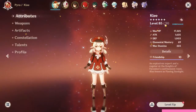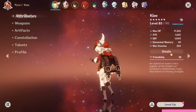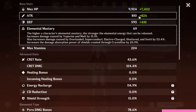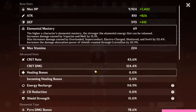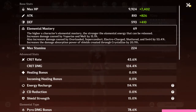Here she's level 85, she is almost at 90. For mine I have 810 base attack, 826 from artifacts and weapons. I have 43.6% crit rate and 124.4 crit damage. You want to make sure that she has a lot of crit damage because she is a crit damage character. You want to equip that on her as soon as possible.